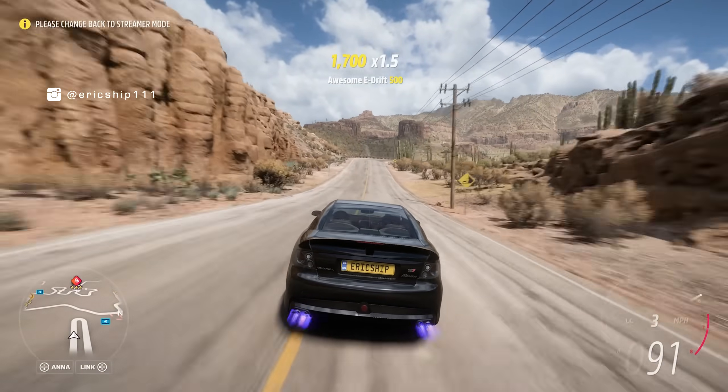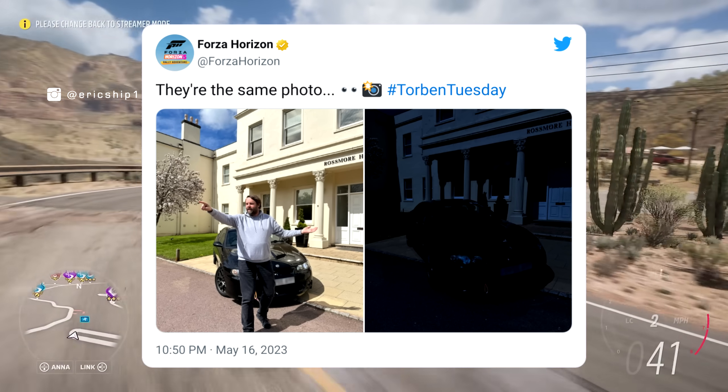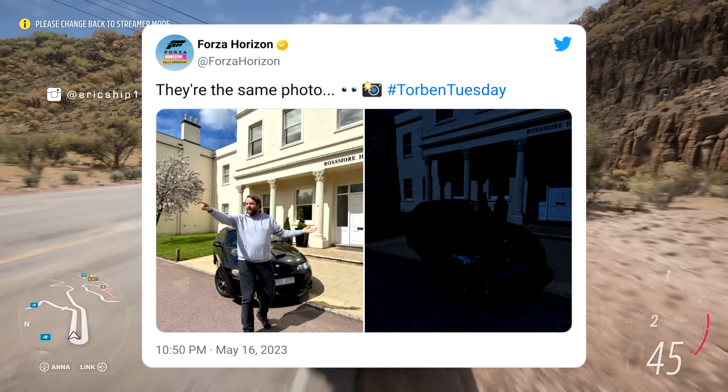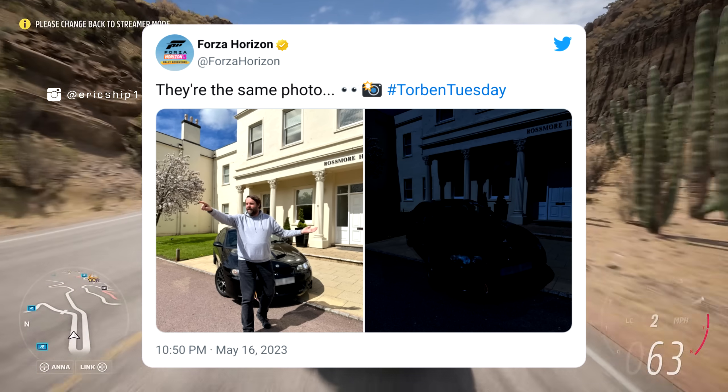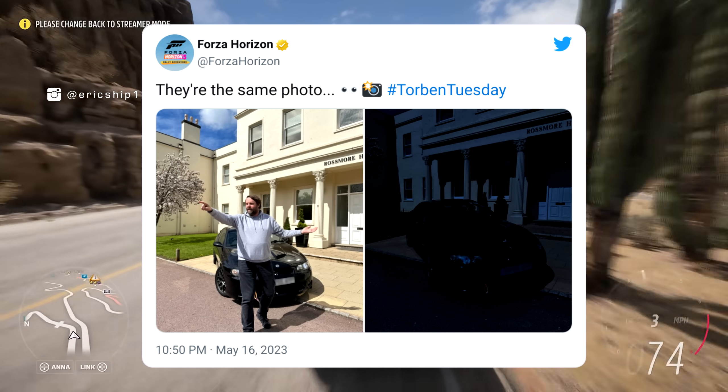This will make taking photos and coming up with thumbnails a little bit easier. Third, one of the images has been darkened, and this clue is basically hinting that we can now finally change the time of day when taking our photos.